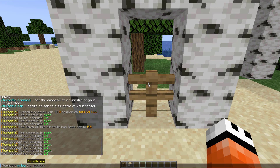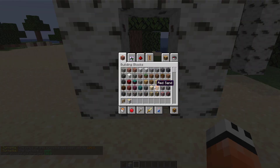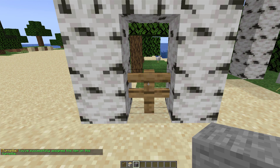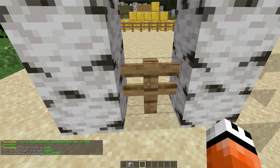Next we can set the price. I'm going to set it to $100 to go through this. And if you want to set an item, grab the item in your hand — let's do a piece of stone, keep it cheap — and do /turnstile item while holding the item, then hit enter. We've now assigned it to this fence. If I right-click it will take my item and cost $100 plus one piece of stone.